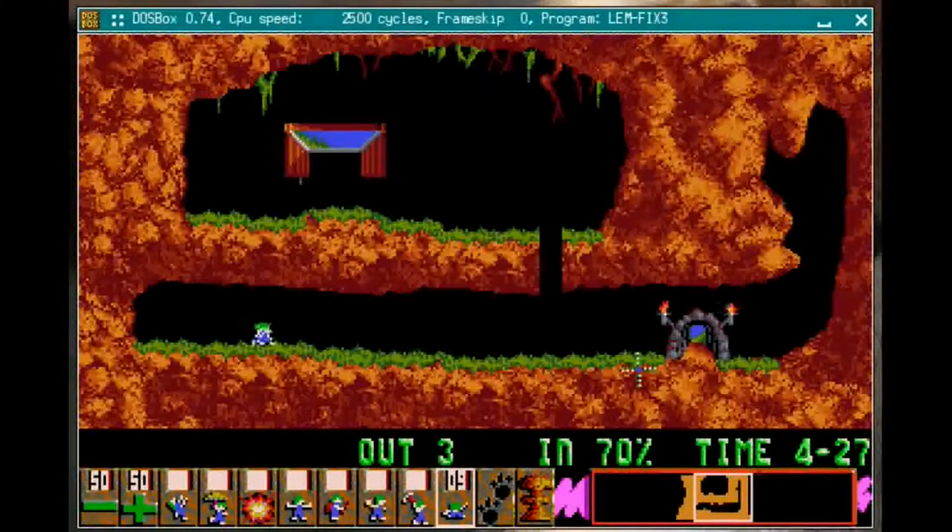I'm going to pause the game and show off down here at the bottom — this is the only way you have to interact with these fellows. You can assign them different tasks. Right here we had one of the Lemmings dig a hole by assigning them the digger task. There's a nine above it now — it was ten when we started. You have a finite number of times you can assign tasks. The digger continues digging until they drop through the ground, reach something impassable like steel, or dig off the bottom of the level, which should be avoided.